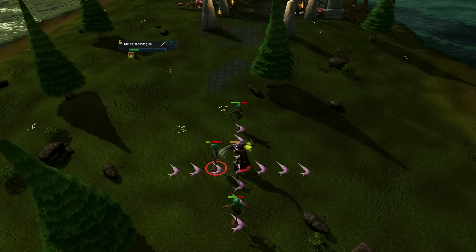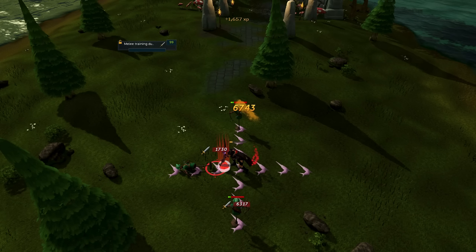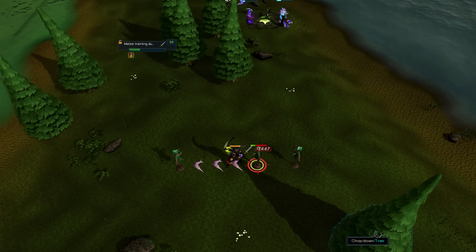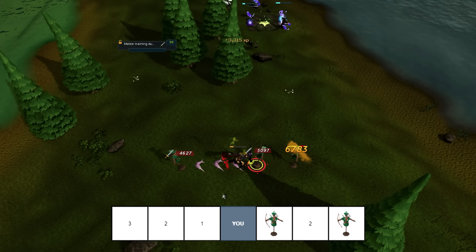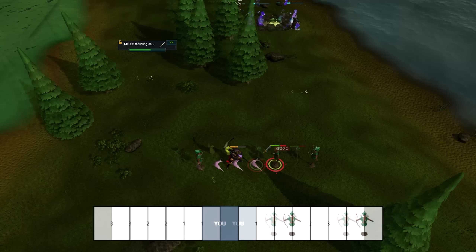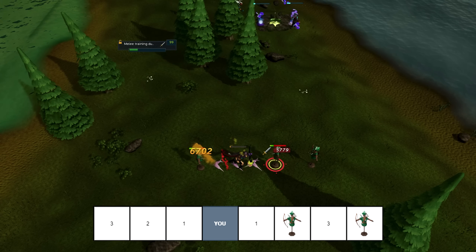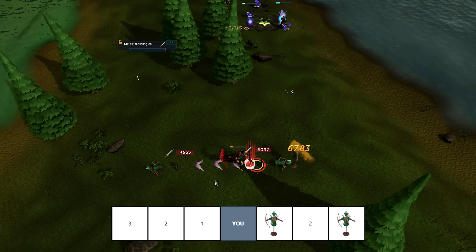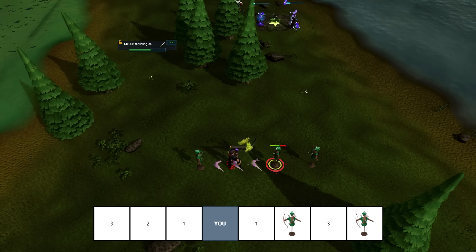So the maximum range you can have between you and your target is three tiles from your position using a weapon such as the scythe. If you were to attack a target using the extra tile of range provided by weapons such as the scythe by walking towards your target instead of running, your current position would be used for that area of effect, as seen in the following clip of me walking into range — visualizing how the three tile range works.